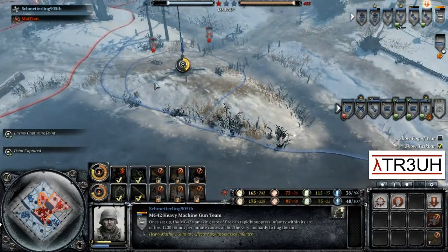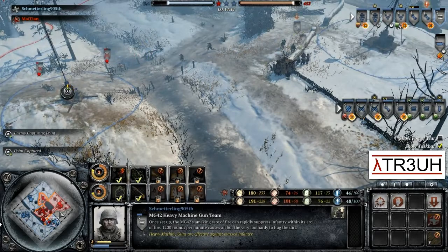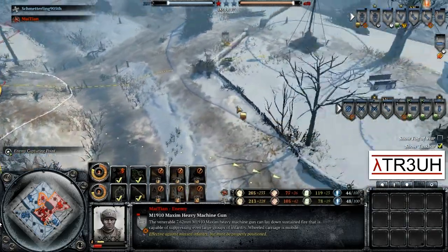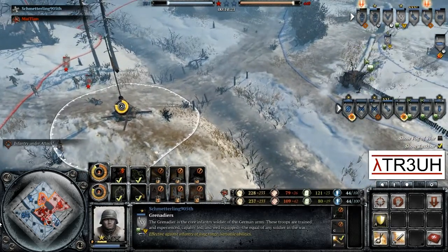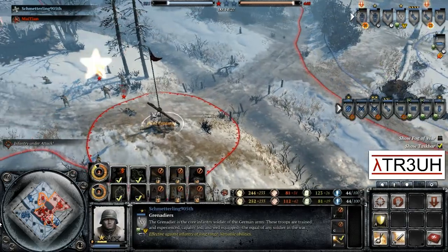Schmetterling has managed to cap most of the map. Mai Tai is currently focused in the center, heavily defending with all his support weapons. But he is getting out-capped on the sides. Grenadiers are getting suppressed out in the open — they aren't in heavy cover, so they will be able to last there for quite a while, though they're still suppressed. Points over here are getting cut off.